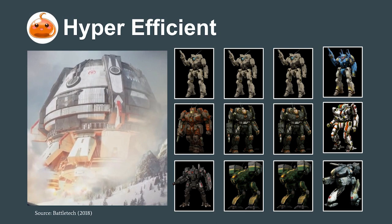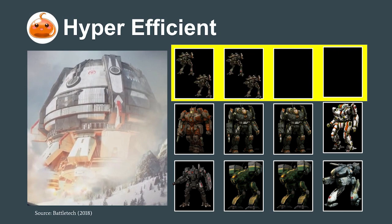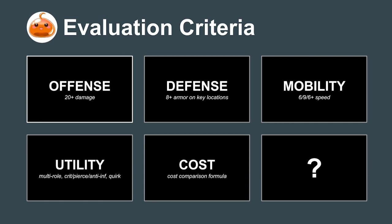Say you're a company-sized mercenary unit with a Union dropship on a raid — that gives you 12 mech bay slots. While you could commit four of those bays to a premium scout lance, it would be better to use two bays for a lance of Locusts that can get the job done well enough, then use the other two bays for two heavy mechs and additional firepower. In battalion-sized invasions, entire heavy or assault lances can be taken if Locusts are used as the primary scout mech instead of bulkier options like the Stinger or Wasp. The Locust helps us define two more criteria: cost and utility.